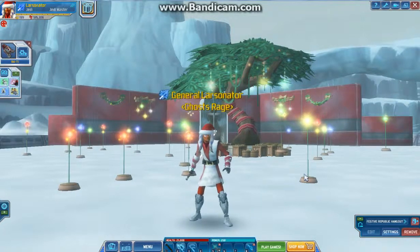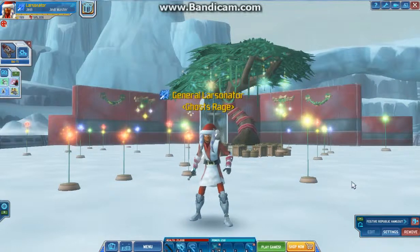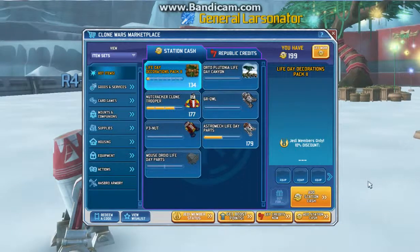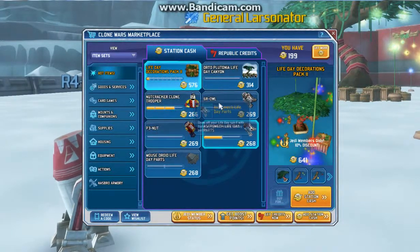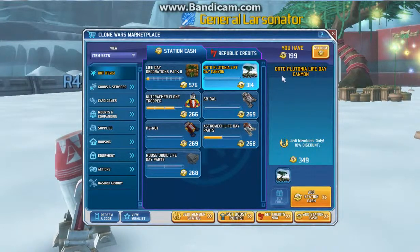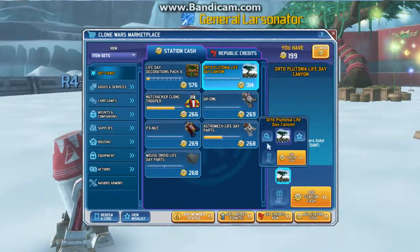All right everybody, Batman's Clone Wars Adventures again with the December 2013 update video. Let's shop. So in Station Cash, today is the Life Day update. And of course we have all the Life Day items once again being re-unlocked. We also have a brand new lot which is the Orto Plutonia Life Day Canyon for 349 SC, 314 for members.